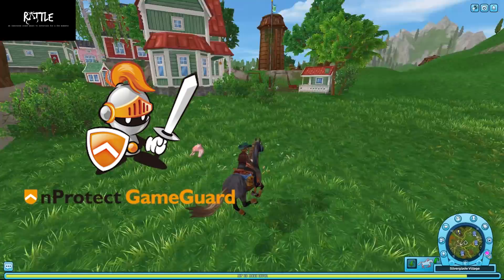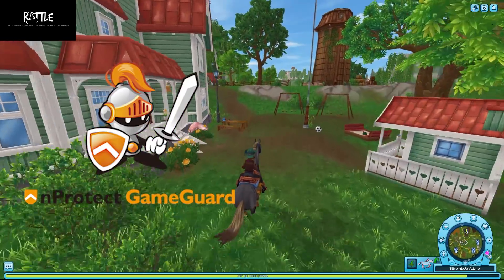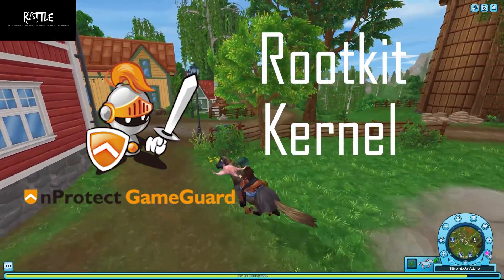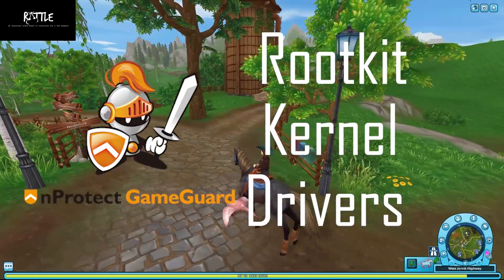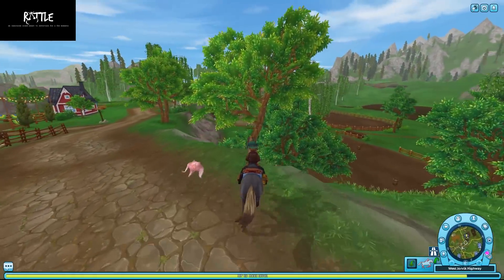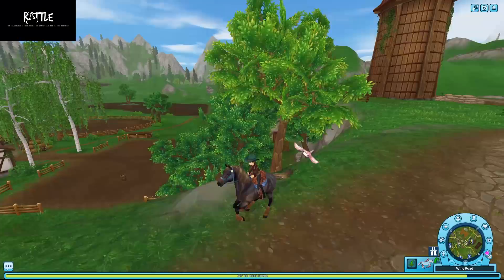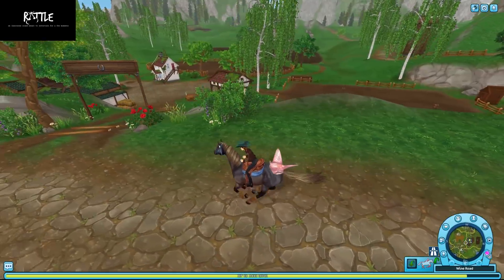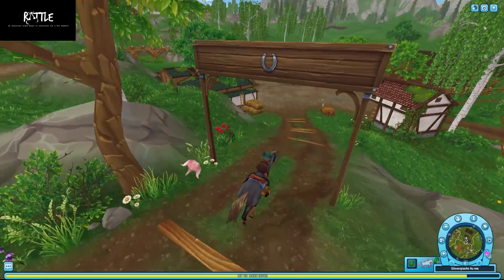Game Guard is, in short, an anti-cheat program that uses an unorthodox method to keep cheaters out. In technical terms, it uses rootkits in the kernel to help prevent players from using unstable drivers to cheat in games. Just know that Game Guard only launches with the game — it's not a program that runs constantly. Only when the game launches will Game Guard launch as well.